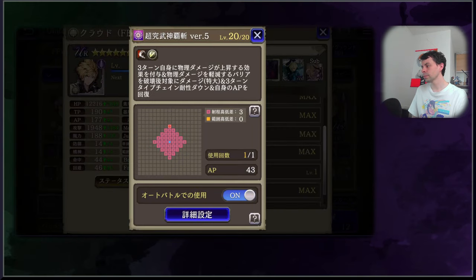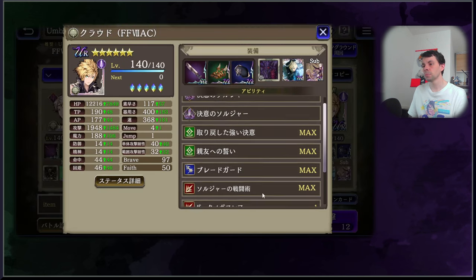As for the Limit Burst — while I've covered it in a previous video, I'll mention it again. It gives an effect that increases physical damage for three turns, deals damage to the target after destroying a barrier that reduces damage, extra large damage, lowers type chain resistance for three turns, and recovers own AP. It is single target, so you may be interested in pairing this with a character that can remove single target resistance, since you will be getting better damage off of it.